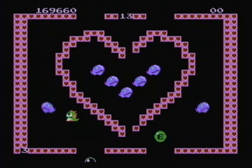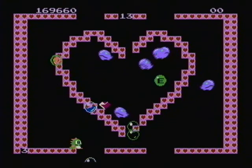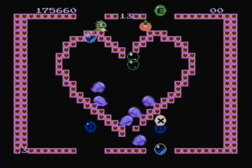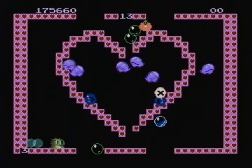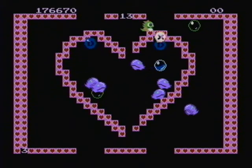Anyway, this is actually quite a difficult level for being a cutesy-looking one, because you've got to use the water bubbles — not hit myself — you have to hit them from above to knock them down into the heart.